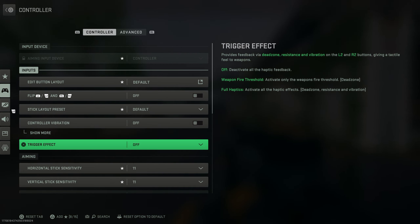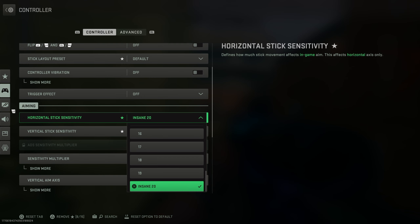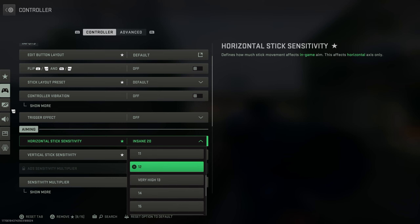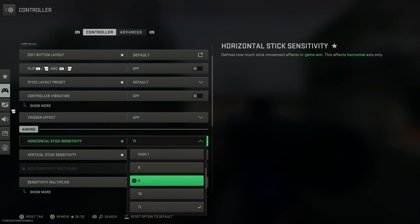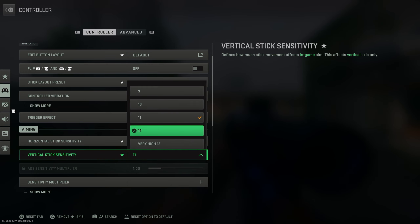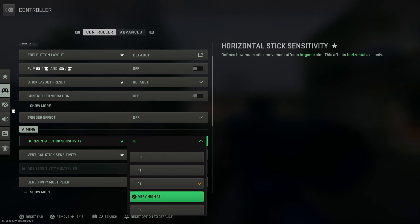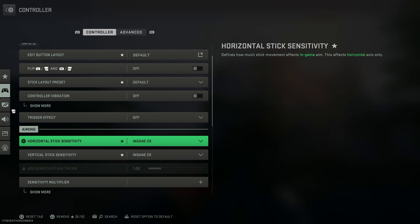Trigger effect — this applies for PlayStation 5 controllers — make sure this is off, or it will stop you from holding down your triggers. Horizontal stick sensitivity and vertical stick sensitivity, I use 20 and 20. If you're not used to 20, the higher it is, the harder it is to control. Use whatever sensitivity you use — say 11 and 11 — and once you're confident, go up by one each time. The way I got used to 20 was going up from 10 to 11 to 12, taking a couple of days each time. The highest sensitivity means I can react the fastest and compete against some of the best.